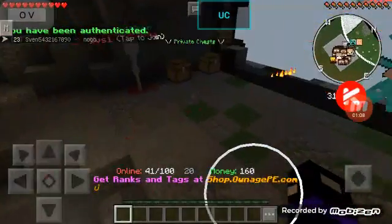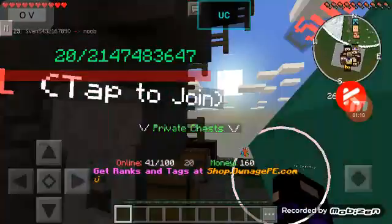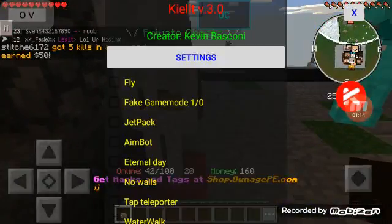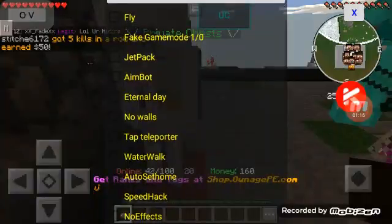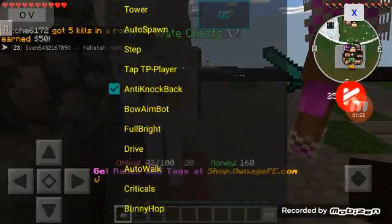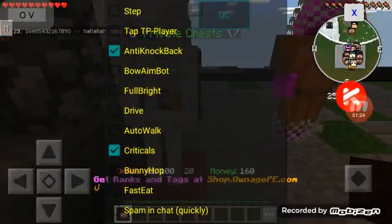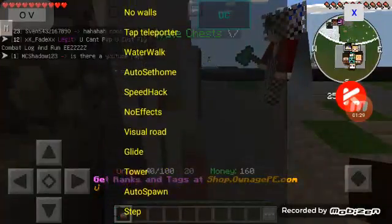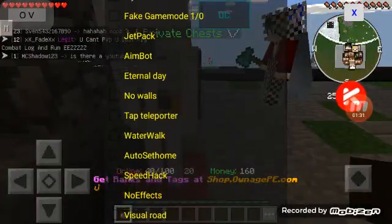If you guys want to know my favorite hack, it's either bunny hop — which is b-hop — or reach. I don't know why, they're just my favorites. On this client I usually use anti-knockback, criticals, bunny hop, fast eat — that's about it.